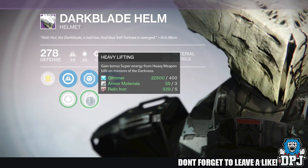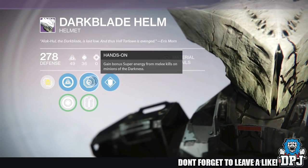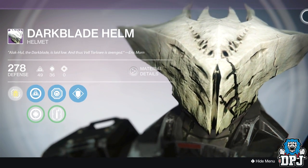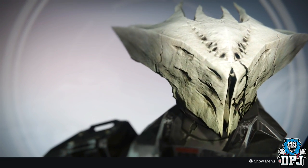This helmet is called the Dark Blade Helm, as Alikul — aka Dark Blade — is the Son of the Suffering strike boss. I'm not sure if the skill tree differs on this helmet; maybe someone else watching who has this helmet will let us know down below in the comment section.